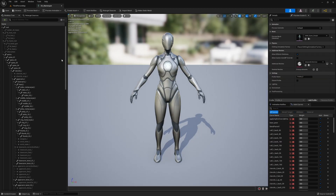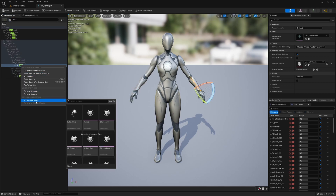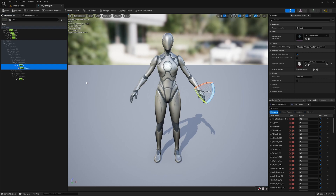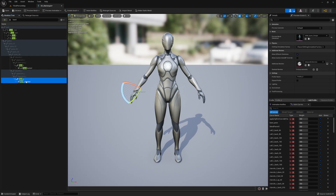Next, head over to Characters > Mannequins > Meshes and you'll see the SK_Mannequin skeleton, which is what all the Manny and Quinn characters are based on. Open that up and we can add sockets to the hands so we can attach a sword and shield. Search for 'hand' at the top — you'll see 'hand_L' and 'hand_R'. Right-click both and add a socket, renaming them 'left_hand_socket' and 'right_hand_socket'.